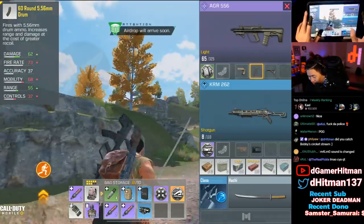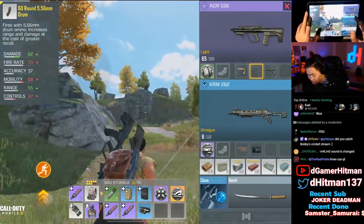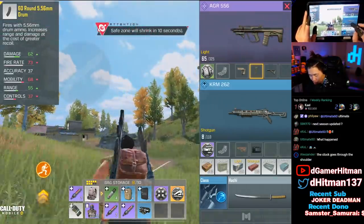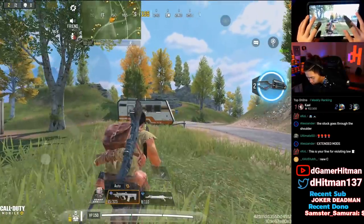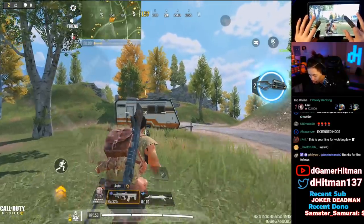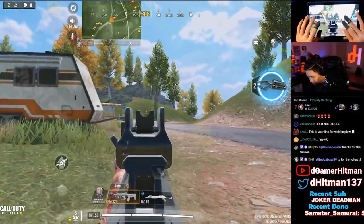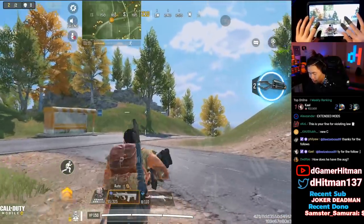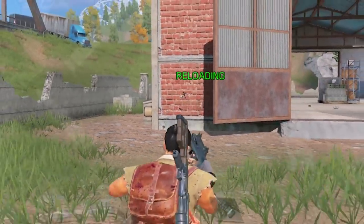It has a steady stock, a 60-round mag, 5.56 — so it makes it an AR. The 60-round mag turns this into an AR, increases range, increases damage, and costs greater recoil. Then we have the Via Strike for the grip. The iron sights are similar to — chat, what does this remind me of? What gun is this? It's a PDW — yeah, like a thinner PDW.